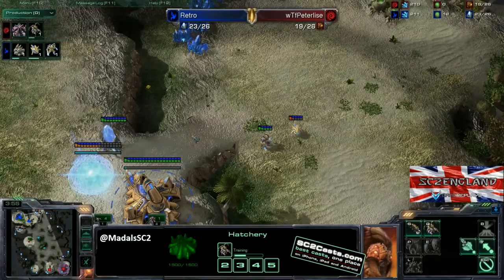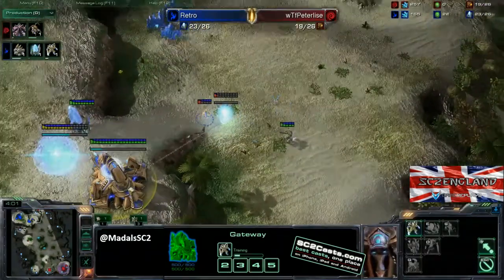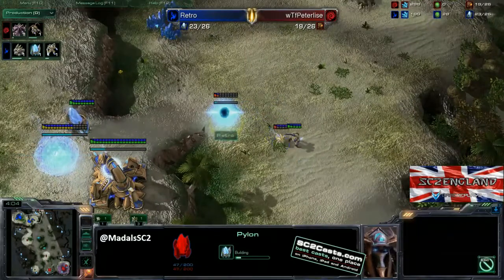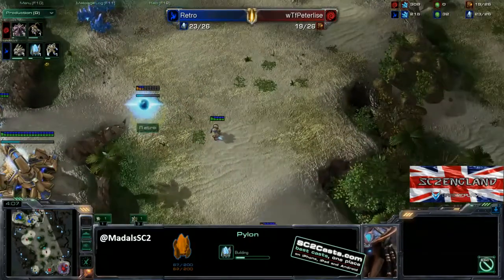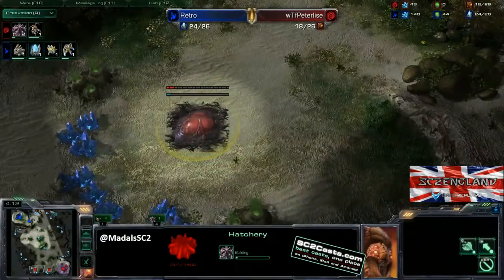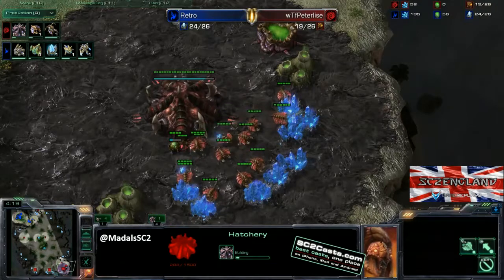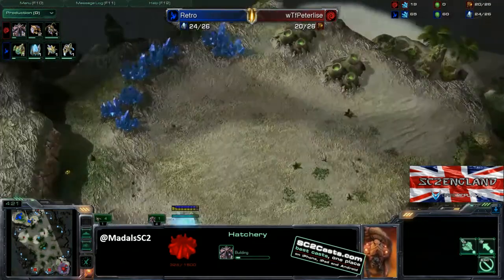The supply block has delayed the queen, and therefore delays any larva inject guard. The cybernetic core is coming down, so it's very, very defensive play with another pylon coming down as well. Really playing as defensively as possible. We've got the third base coming down. This actually is a bit of a problem and, in my opinion, a bit of a mistake. He's going for the normal timings you'd go if the Protoss had forge fast expanded.